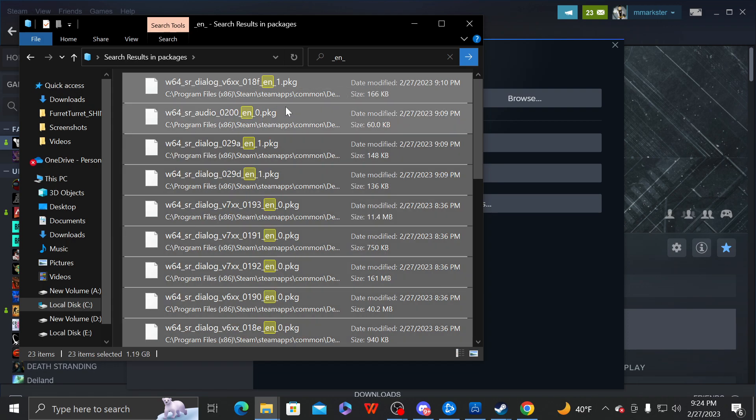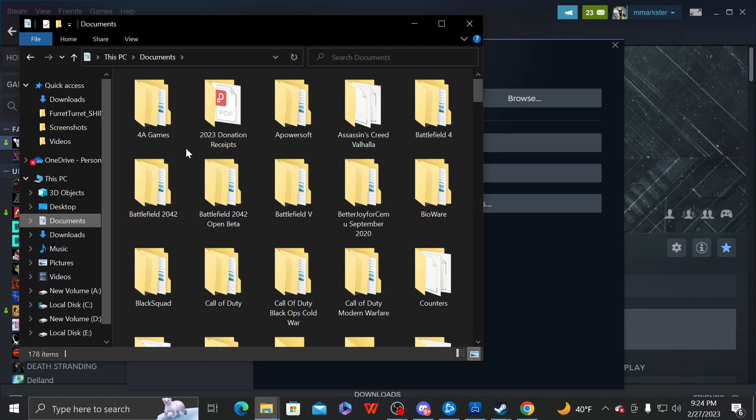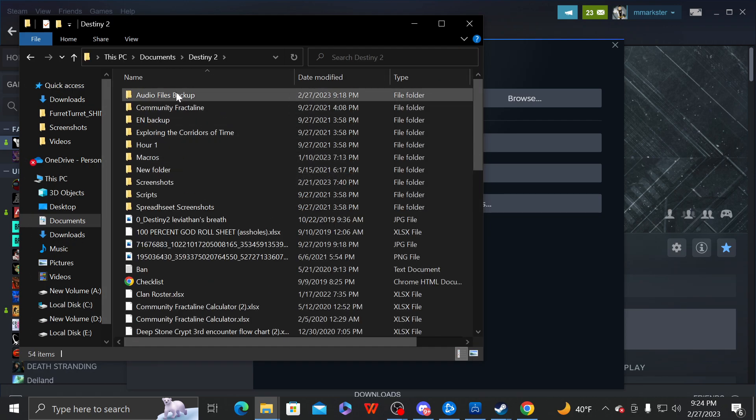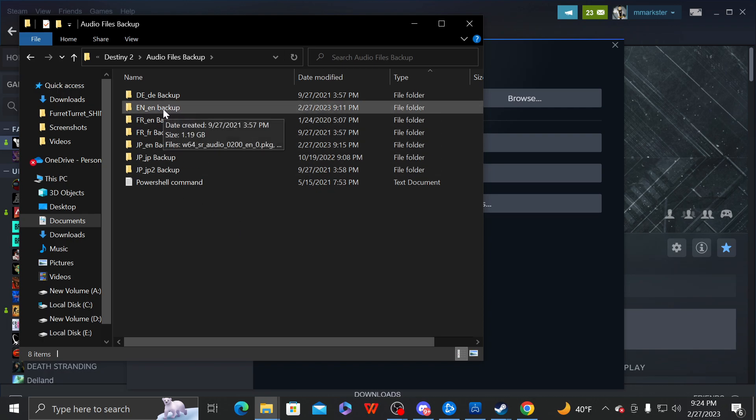So you're just going to select all of them, copy them, and we're going to move these to a backup folder somewhere. I make a folder just for the English files — just named 'en_underscore_en'.